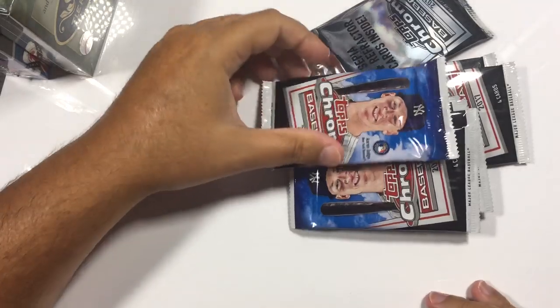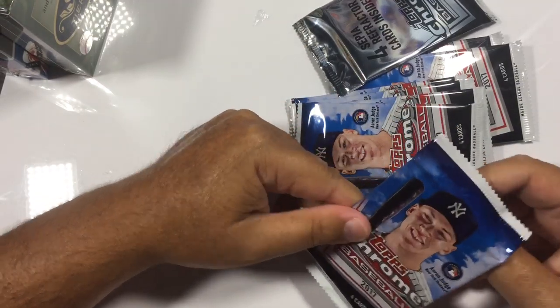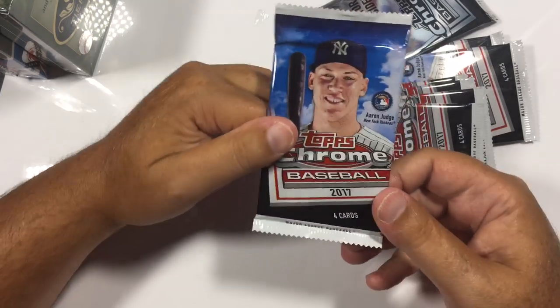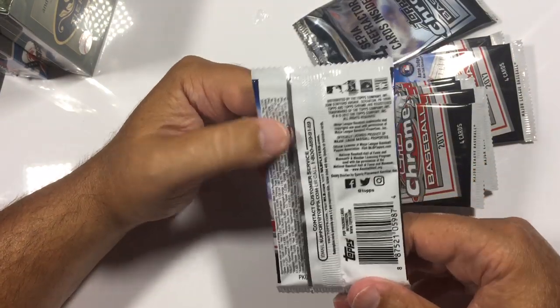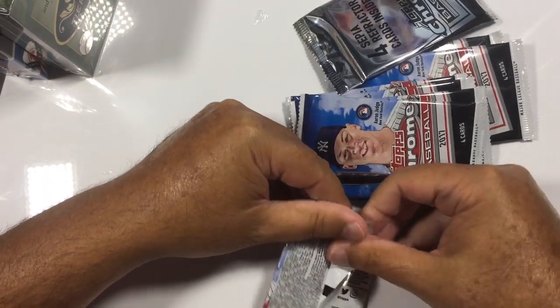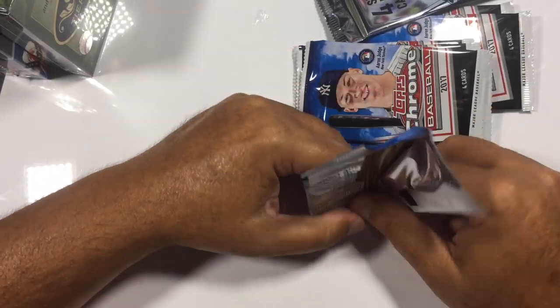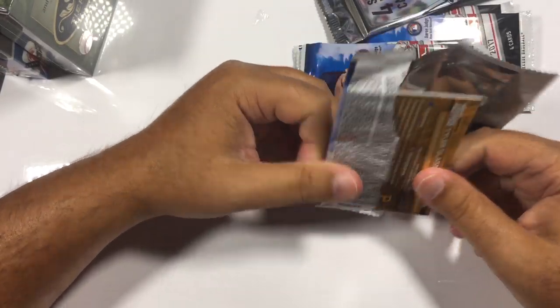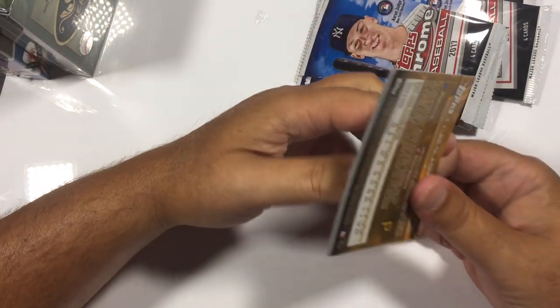I'm going to attempt to open cards by hand. Take a look at the pack — if you guys haven't opened these before, there's only four cards in each pack because these are all Chrome. So let's give it a shot. See if we can pull out a Bellinger out of only 28 cards. Odds aren't with us, but you never know.